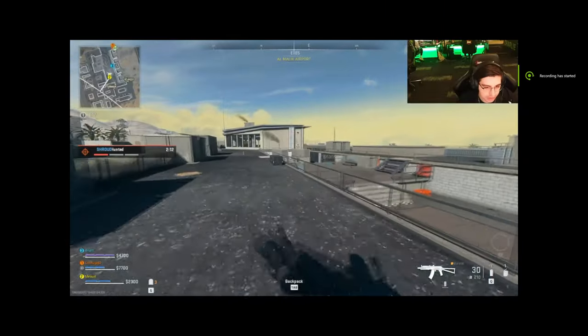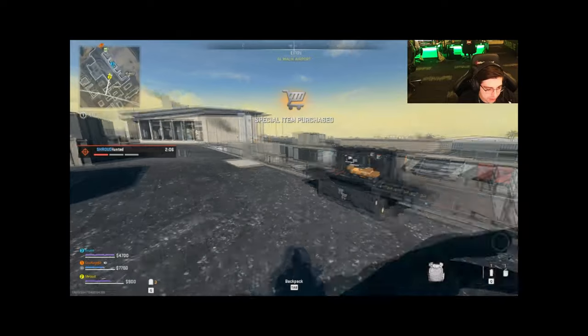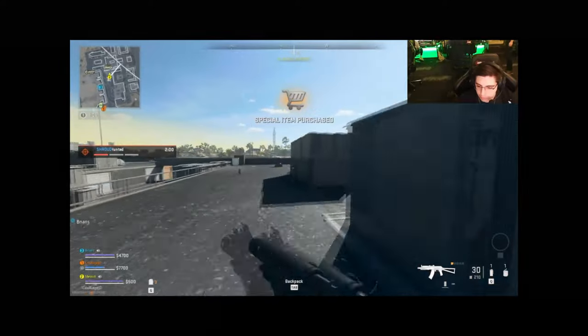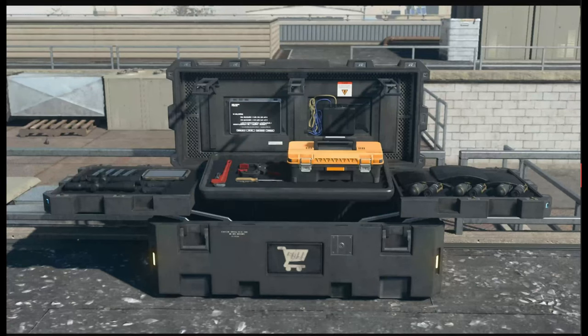When you first open a buy station it will unpack and deploy its trays out. If a buy station has been opened, not only should you approach it with caution, but it's also something you should really pay attention to this time around, because this will affect what you may or may not be able to purchase from that buy station.